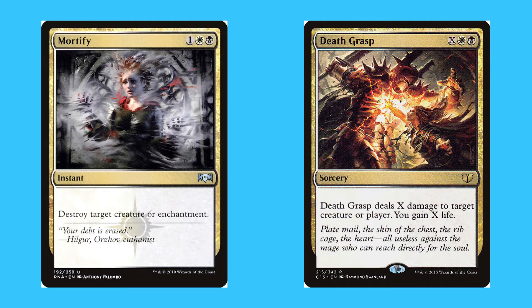Here are some honourable mentions of Orzhov cards. Mortify, for one, white, black, is an uncommon instant — destroy target creature or enchantment. Deathgrasp, for X, white and black, is a rare sorcery — Deathgrasp deals X damage to target creature and you gain X life.